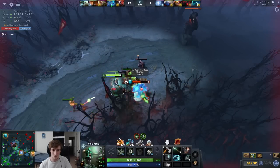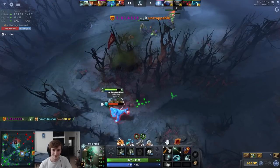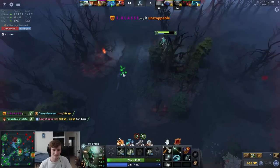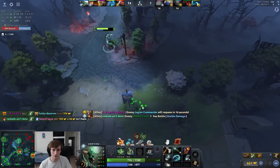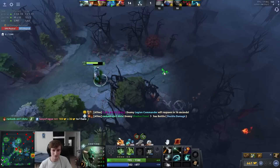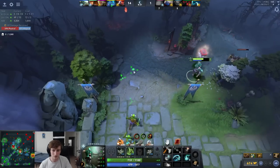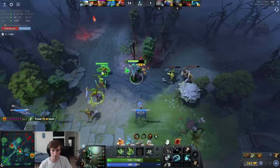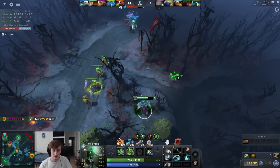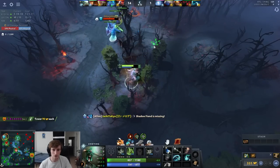He can turn into me but that's not going to do much. Does he have support? Why is he waveforming on me? I don't think that's particularly sustainable for him — whereas it's very sustainable for me because I literally have three, technically four mana items. He's just getting stick charges.